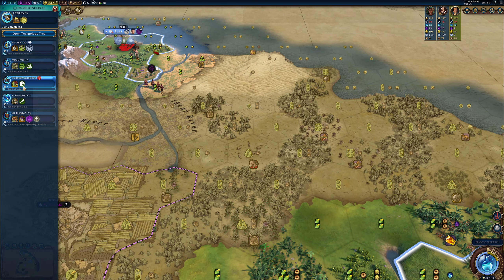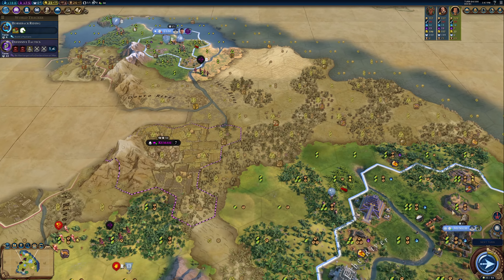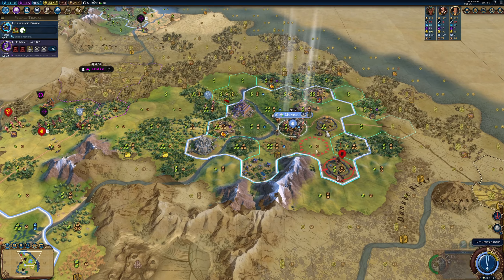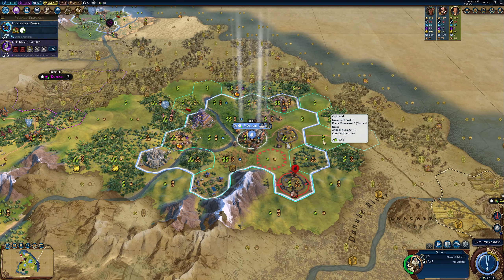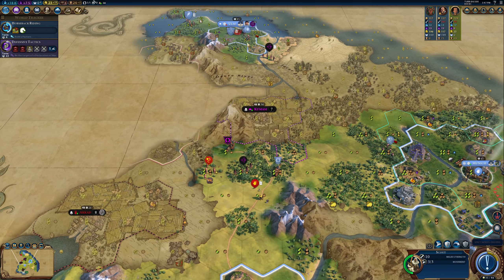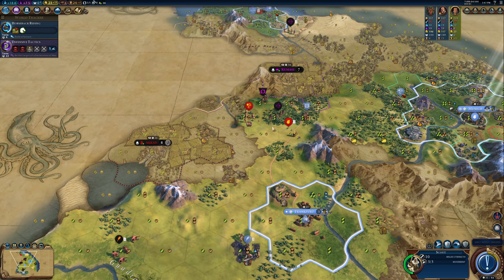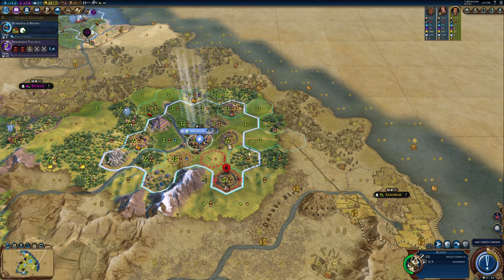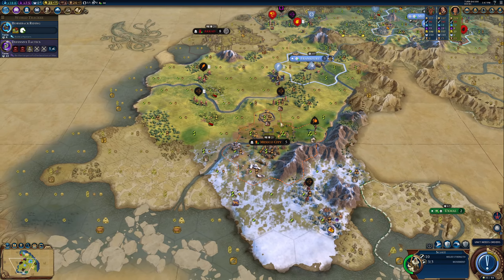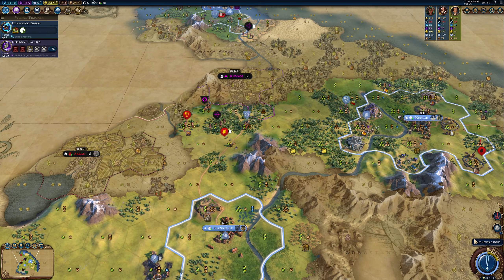We're not there yet with attacking, but as we build up here and sort out the loyalty in this city, I'll maybe start focusing on pushing towards Spain. For now, this scout — where will I send him? I'll have to send him out over here to see what's going on. Bringing my slinger back. This other unit has found a barbarian encampment which I honestly have no interest in clearing right now — we'll see if he attacks me.